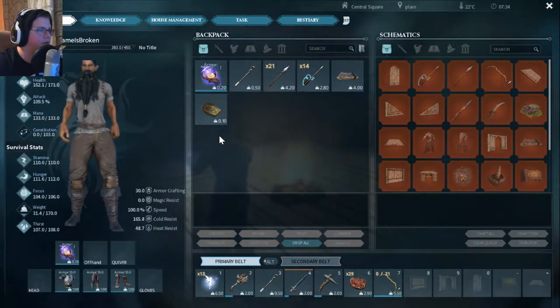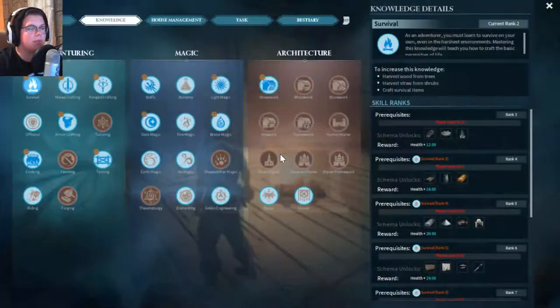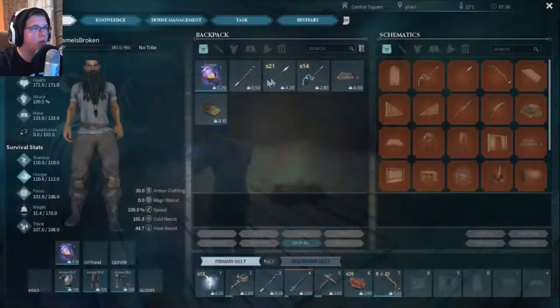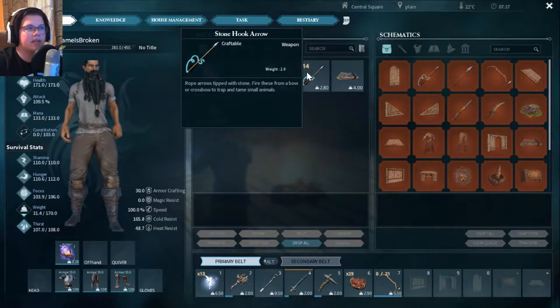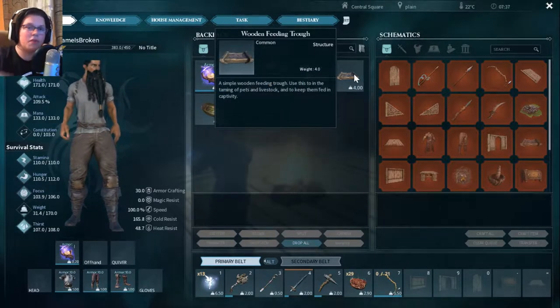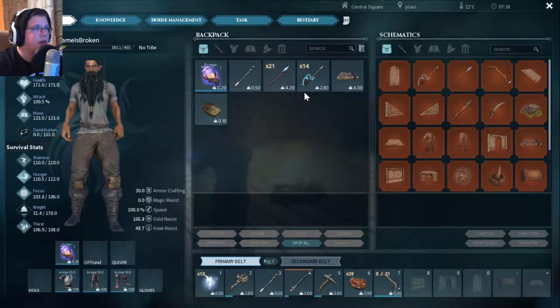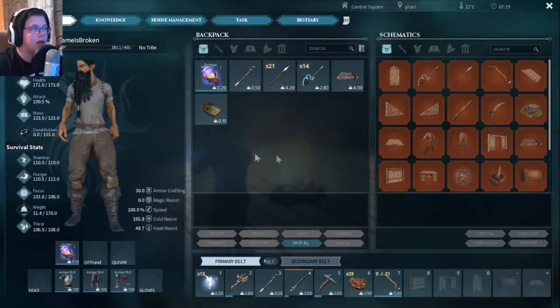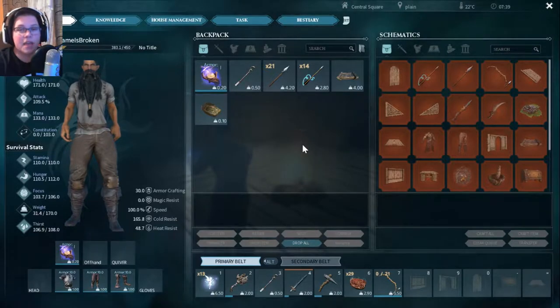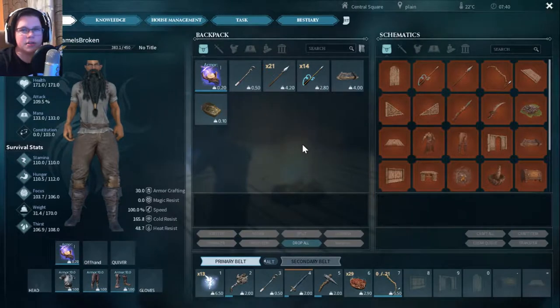Let's put our health up since we're going to have to fight something today. Basically, how you get a tame in this game is you shoot it with these — they're called rope arrows, but they're kind of like tranq arrows. After you hit them enough, they kind of pass out. You put the trough right next to them, put some food in it, you wait, and then they end up liking you and you can kind of take them home. We're probably going to need a couple more of these, and I'm probably going to grab some berries because our first tame is going to be a hog or whatever they're called.